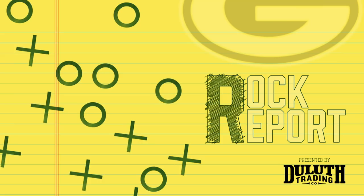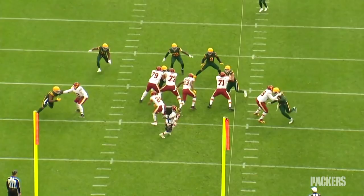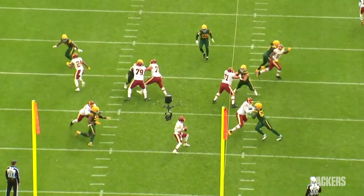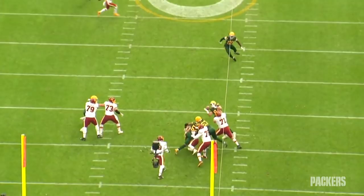Rashawn Gary gets the hit parade started, working against former Bear Charles Leno. The key to this rush is the rip with the left arm. That gives Rashawn the power and leverage to squeeze around the corner, and then he has the closing speed to get home. He knocks the ball away, Dean Lowry plucks it out of the air — a game-changing play.